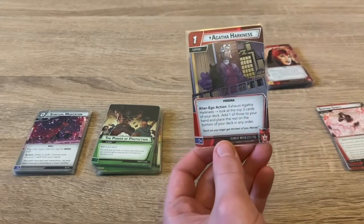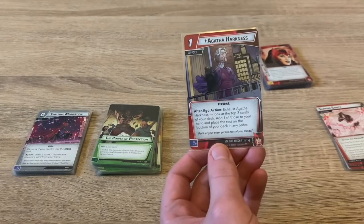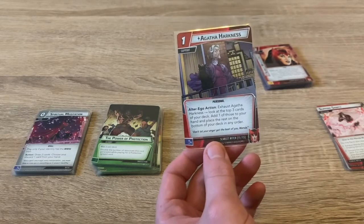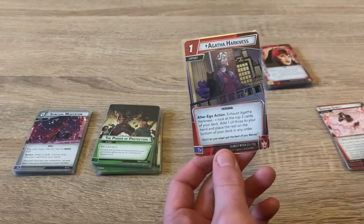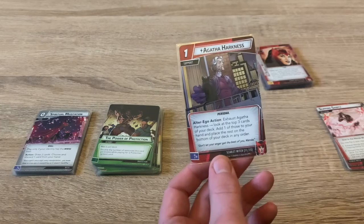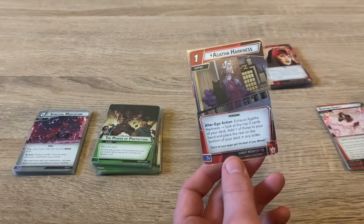Lastly, we have one copy of Agatha Harkness — as seen in WandaVision. Exhaust Agatha Harkness as an alter ego action to look at the top three cards of your deck, add one to your hand, and place the rest on the bottom in any order. It's pretty handy early on, especially since this deck draws cards very quickly and cycles through fast.